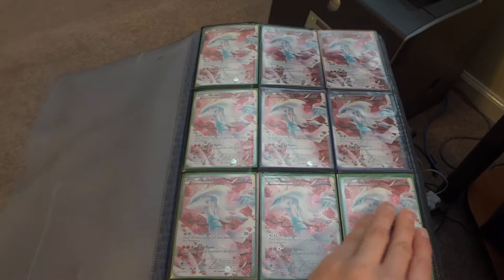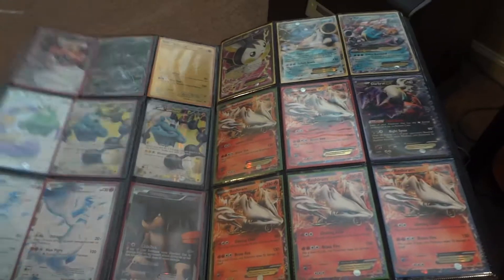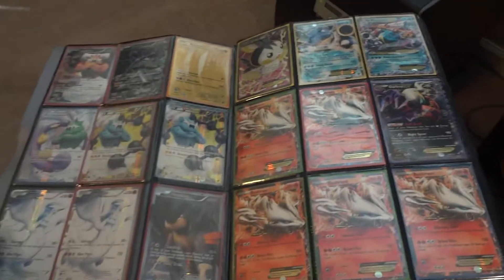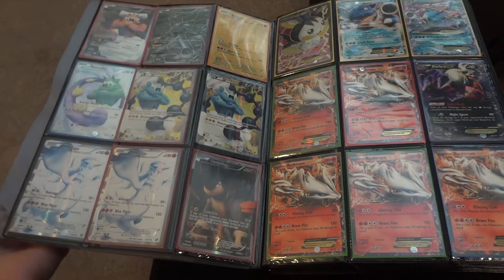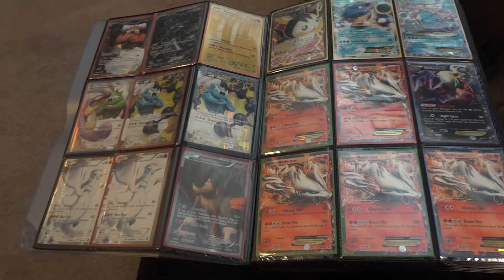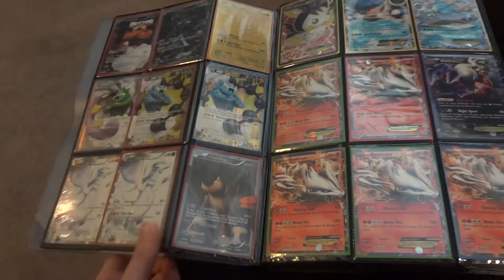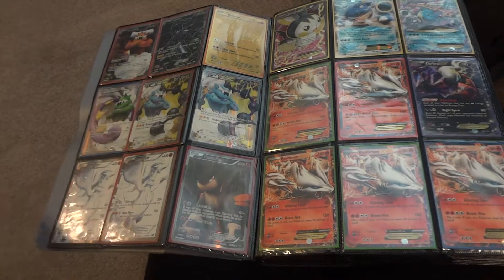I've been playing around with the light source, so if there's more glare, I apologize. First page — just lots of Reshirams. On this side we have some of the older things that are still used. That is a gold Reshiram right there; it's kind of hard to see. I did finally get my gold Zekrom, so this is up for trade or sale.